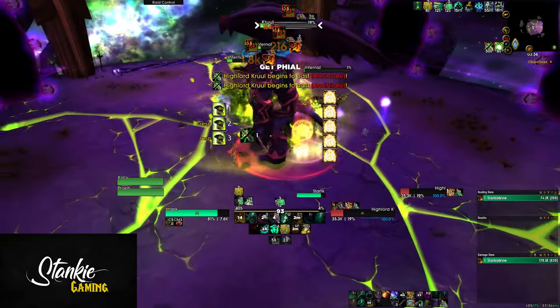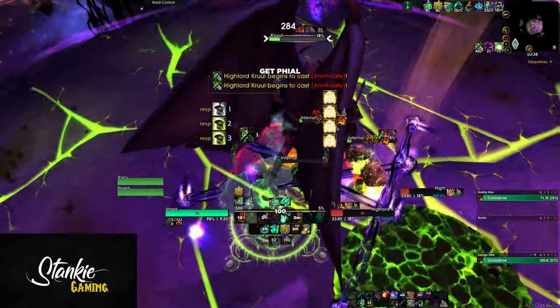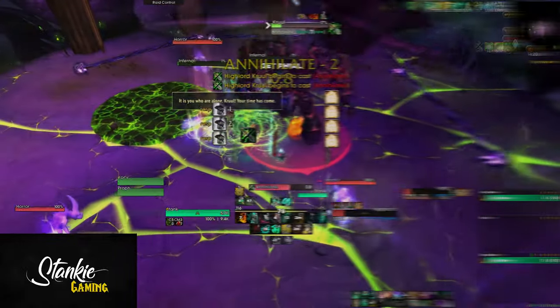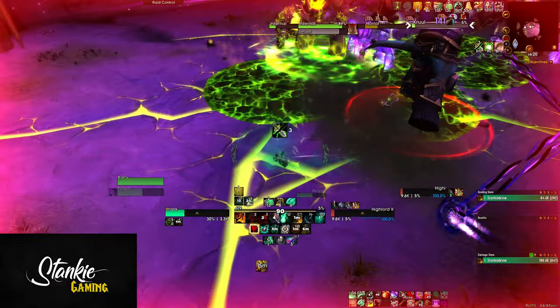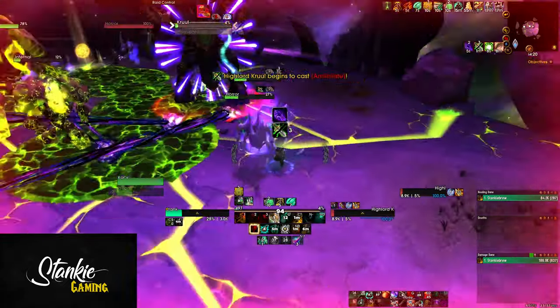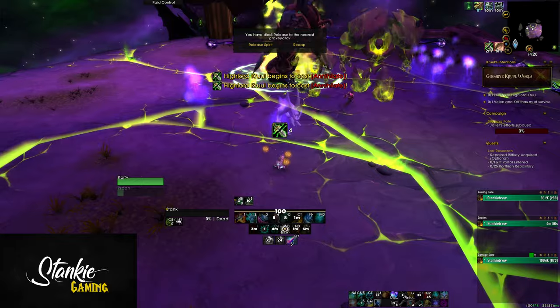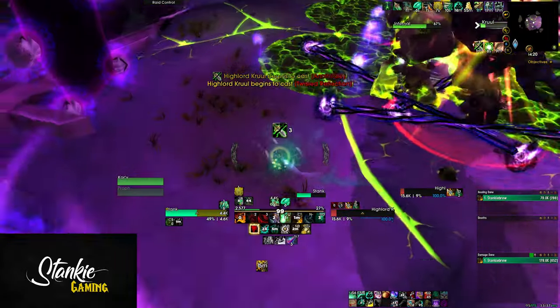I usually stun and cap his first cast, then use one or two orbs on his second cast, stun plus one or two orbs on his third cast, and whatever I have left when the boss casts the fourth one — but he should be close to dead by then. You can also use fewer orbs early and just focus on extending the fourth or fifth Annihilate for as long as possible by chaining orbs back to back. Both approaches work very well. And there you go — if you have any questions about this fight, hit me up in the comments.